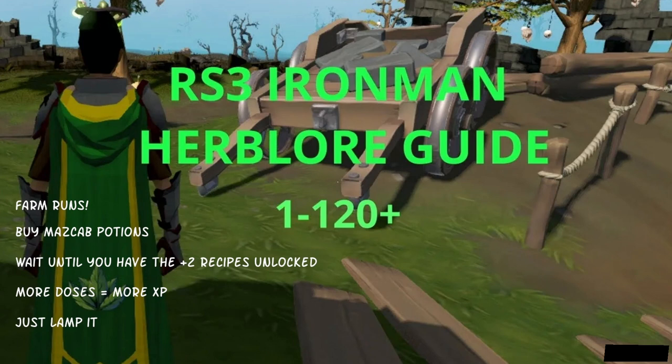To sum this up: always do your farm runs. Do lots of them. Buy your noted potions. Wait until you have the plus 2 recipes unlocked — more doses is more XP. Every time you're making three-dose potions, make sure you have three pieces of the factory outfit on, as well as using botanist amulets. Or, if you don't feel like training it, just lamp it. This video is up to date as of December 2022. If there are any minor changes, I'll put them in a pinned comment below; if there are any major changes, I'll make another video. Hopefully this was helpful — if it was, please leave a like. Until next time, take care.